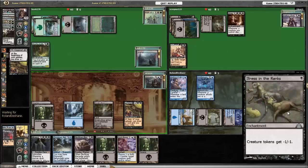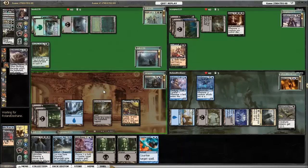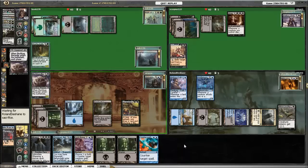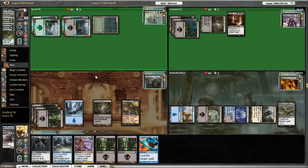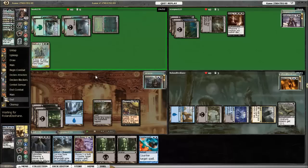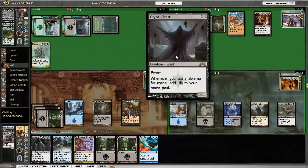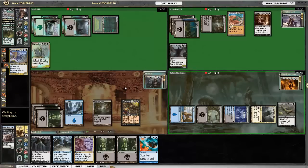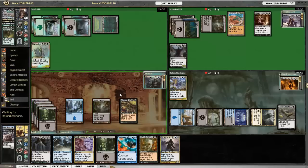Interestingly, Mirko plays Illness in the Ranks — creature tokens get minus one, minus one. Normally this is a card you wouldn't expect to see played or have much effect on the board, but we will see later that it does. I draw into Counterspell, play Fleshbag Marauder, and it basically wipes the board, getting rid of the Riddle Keeper as well. Erebos plays Crypt Ghast, which is a good way to pump up his mana. Then comes Nemesis of Reason — another fun mill card.